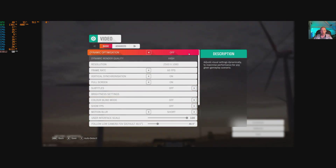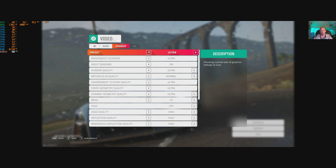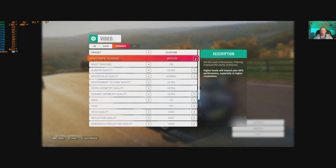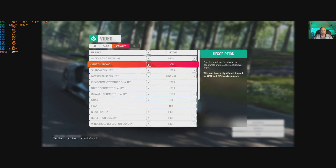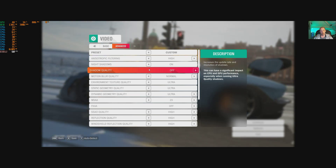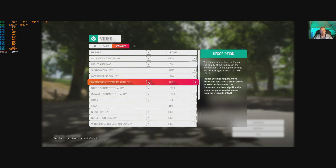Turning off dynamic optimization opens up advanced settings — though the warning is true that it can adversely affect performance. I cranked the preset straight up to ultra and tried it — spiky frame rate all over the place. Going through the settings: anisotropic filtering starts at medium up to ultra. Night shadows on and off. Shadow quality goes up to extreme and down to low and off. Motion blur has high, ultra, normal, and low. Environment texture: ultra, high, medium, low. Static geometry quality: maximum is ultra, goes down to very low.